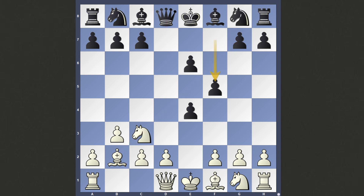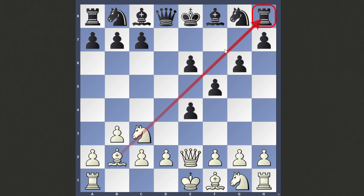What if they instead defend with f5? Now, this might seem really bad because of this diagonal, but it's not actually as bad as it seems. In fact, the engine says this is the best move, because the truth is black is not going to look to castle here — they're going to castle long as well. This diagonal then won't be that big of a problem, and right now it's not a problem because they can simply play g6, and after g6 they can actually occupy this diagonal.